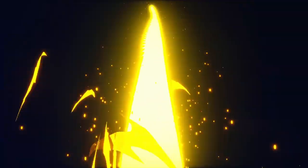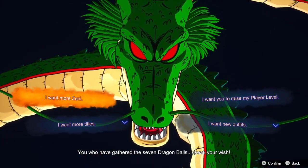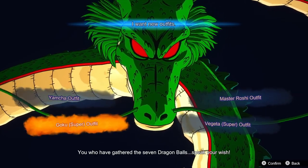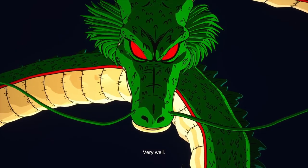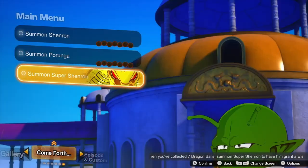There's an awesome cutscene and Shenron only has one wish whereas Porunga has three. We can get zeny, more titles, or new outfits. I like Vegeta, so we're going to get a Vegeta outfit. We got an achievement — summoned Shenron! Now because it was available, we're going to summon the Super Shenron as well.